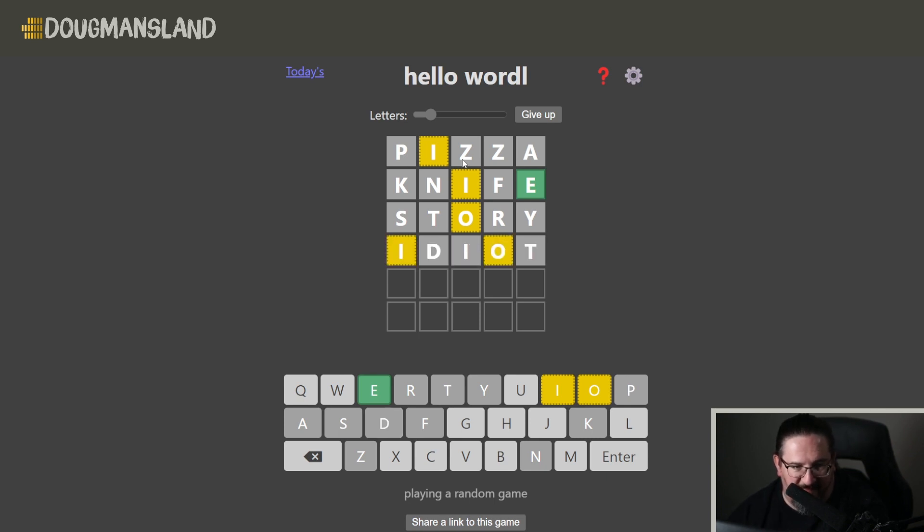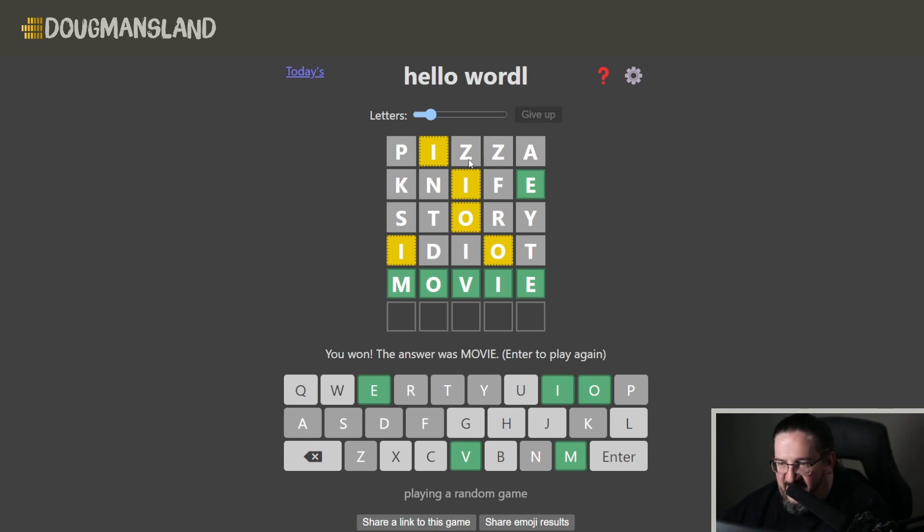So we know the I is in fact in the fourth position. And we know the O has to be in the first or second. Let's do a visualization — if we put the O in the second spot, could it be Moxie? Could be movie. It's probably more likely to be movie than Moxie. So if we do movie, we'll definitely have the O locked in for the last guess. Let's type it in — and there we go. We've got it right in the nick of time. Movie it is, and that's our first round.